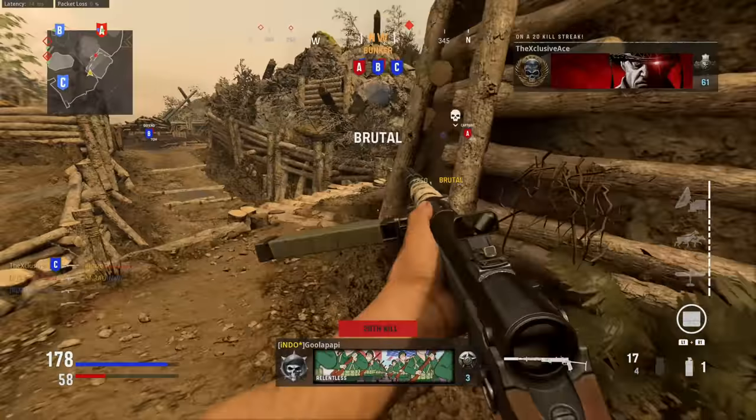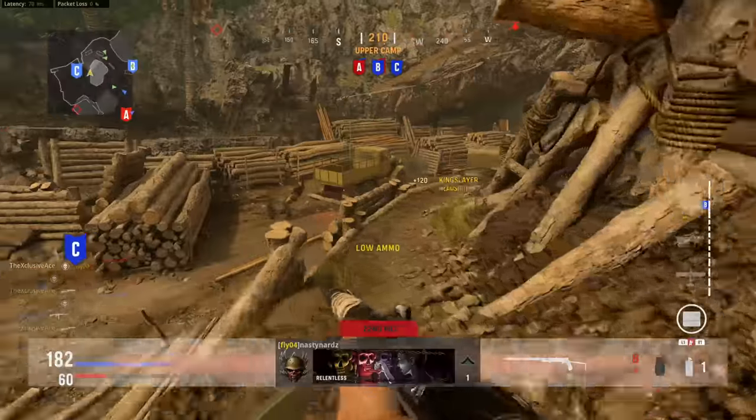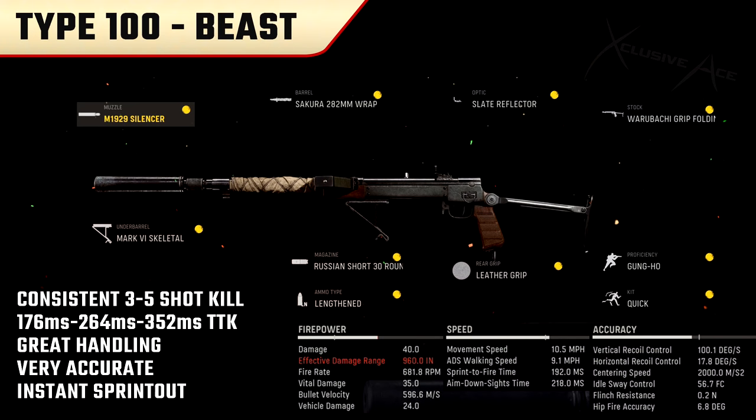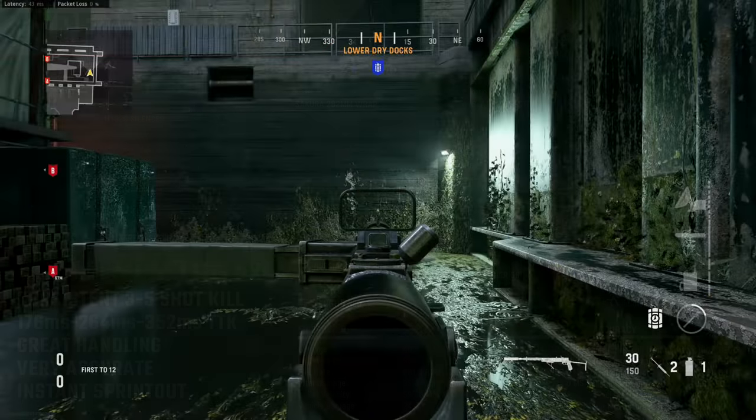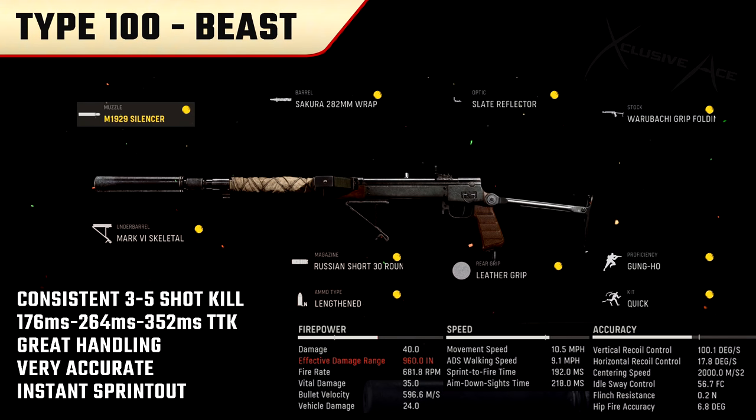Now it's time to move into some excellent attachment combinations. My favorite setup — my beast setup and absolutely my preferred way of running this gun — keys on the 30 Russian Short obviously, the gung-ho proficiency for a literal instant sprint out time so you don't have to worry about sprint out times at all, and the first barrel, the 282mm wrap, to support my stealthy flanking playstyle so enemy skull indicators aren't appearing when I kill teammates. This setup is very accurate and easy to control, you can stretch your ranges out, it has a ridiculously good time to kill to the body, solid handling, instant sprint out time, and is dominant in extremely close quarters while being very solid for stretching out to mid to longer ranges. Honestly one of my favorite setups in all of Vanguard.